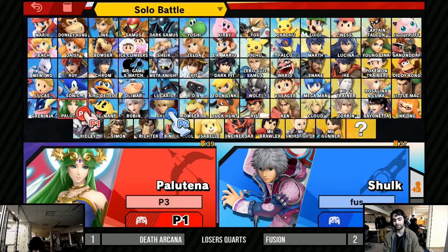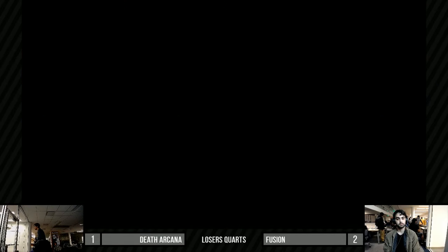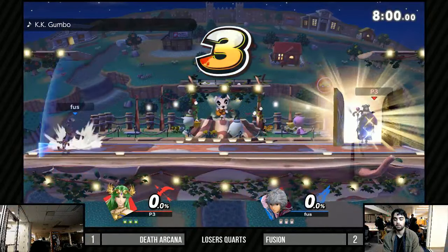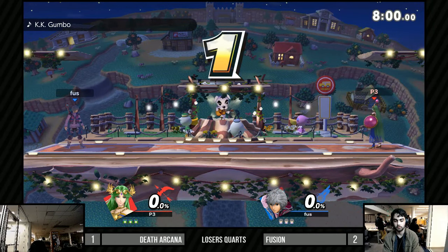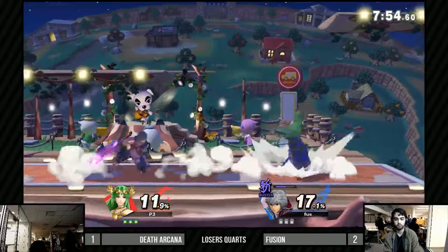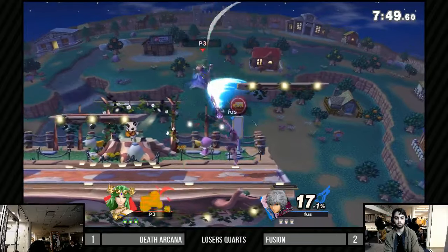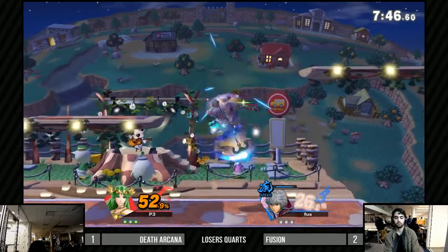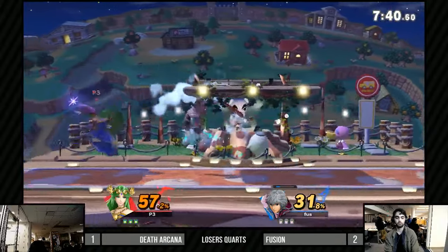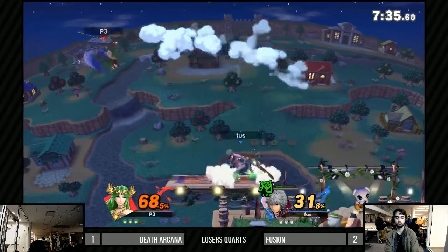Alright, Game 4 — what sort of adaptation do you think we're going to see from Death Arcana? What is he going to change in his game plan? I hope he slows it down a little bit more and controls the match. You can see him using auto reticle to punish Fusion for approaching unsafely — which is so hard because Shulk has such large range. But there he just punished him with a couple of nairs. I think this is his stage pick — going to Town and City.